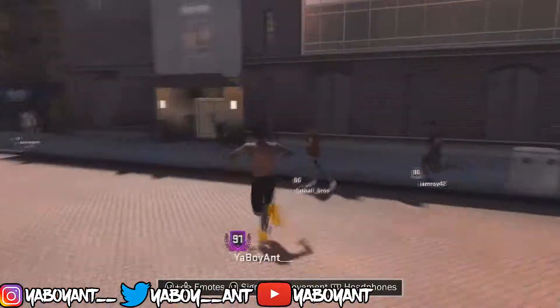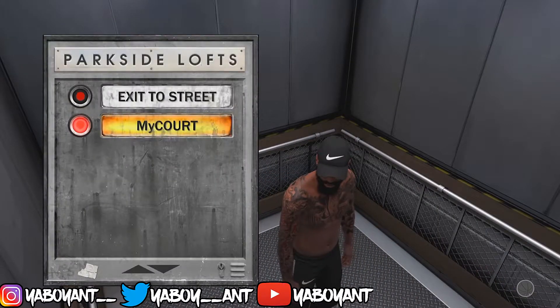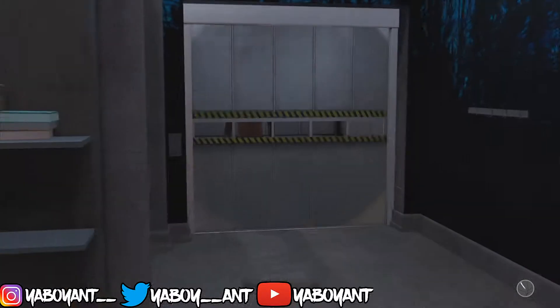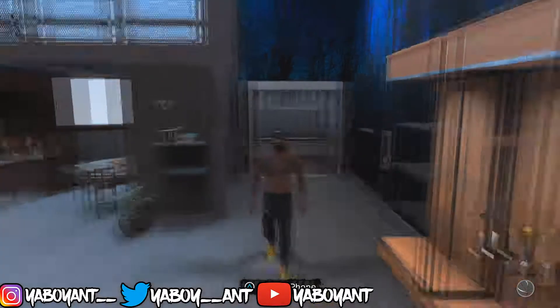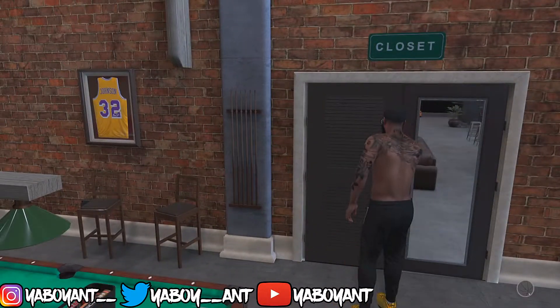This is what you want to do. If you haven't purchased any of the 2K kiosk items — when the kiosk was free and they had free shirts going out — if you actually got at least one of those free shirts, all you want to do is go to your MyCourt, go to your closet, and put on one of those free shirts.